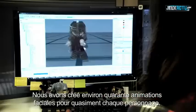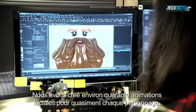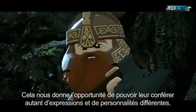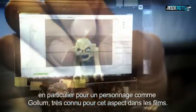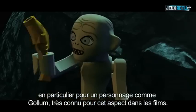We've got 40 facial animations for practically every character. This gives us ample opportunity to give as much personality and expression — especially for a character such as Gollum, who's quite famous for it in the film.